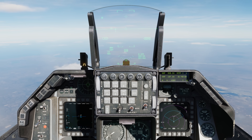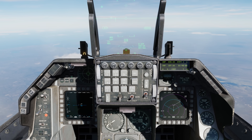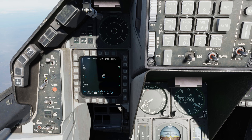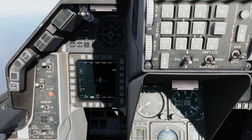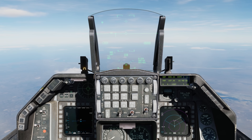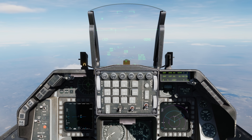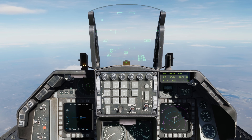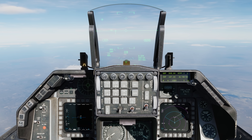Alrighty, let's drop some GBU-24s. First things first, let's make sure that the master arm switch is set to arm, and we're going to set the laser to arm now before I forget. Now because the GBU-24 is a laser guided bomb, we'll need to make sure that the laser code the bomb is going to be looking for matches the laser code that the targeting pod is designating at.